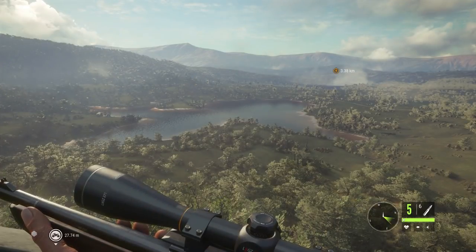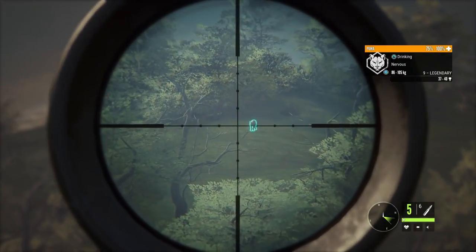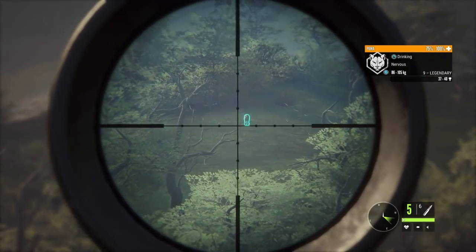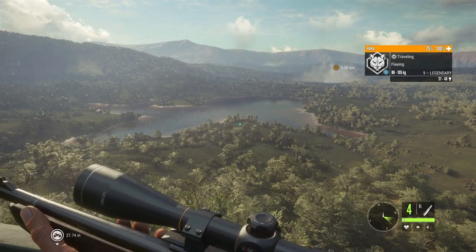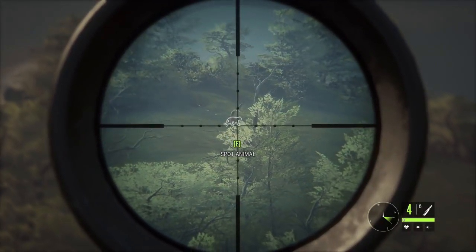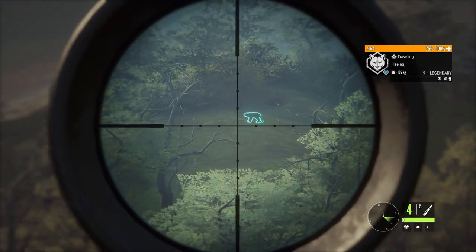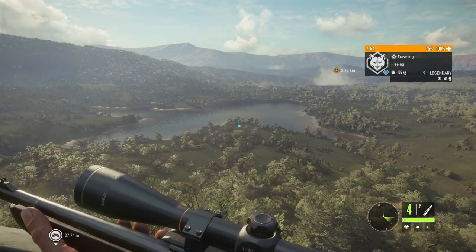Let's just make sure we've got the seven millimeter on here because this is quite a distance — about 300 meters. I'm not saying we're not gonna mess this up, but we'll have a go. It's a legendary Puma so we might as well try. Just let it settle down a bit. I think we've hit it there. You never know at this kind of distance — it's running a bit, so it's not instantly down. Could be a body shot, could be just a lung or something.